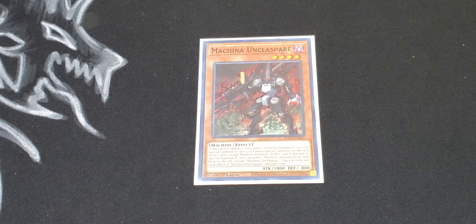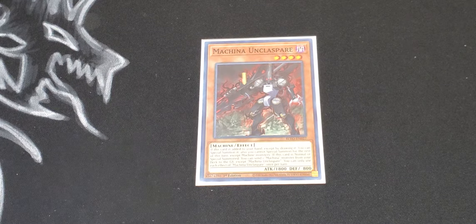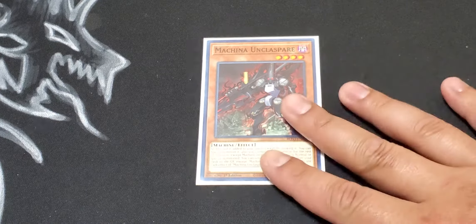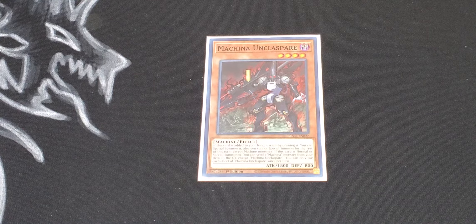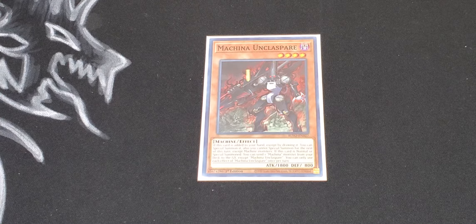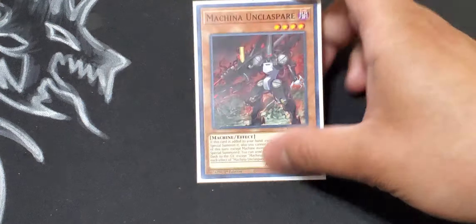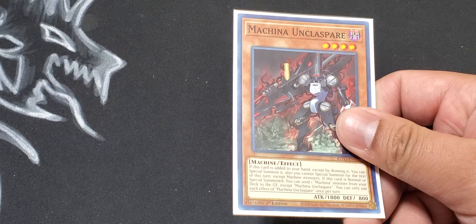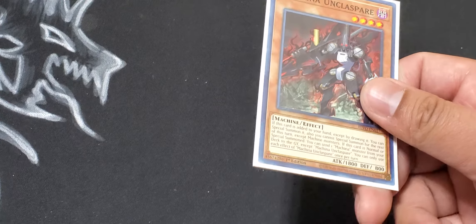The dark version of the Machina engine is Unclassed Bear. If this card is added to your hand except by drawing it, you can special summon it. Once normal or special summoned, you can send a Machina monster from the deck to the graveyard. Unfortunately, if you add it to your hand and special summon it, it does lock you into Machines — which most of the time isn't a problem. But I'm trying to give the deck a little more freedom to make other monsters like Dweller or Calamities.